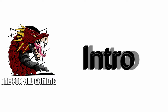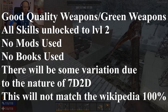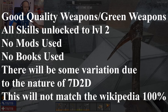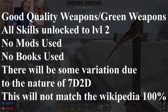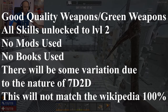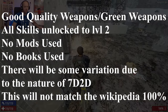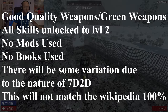First things first, the testing parameters. We are testing all weapons at good quality settings, or green, and we have tried to eliminate as much variation between the different weapons as possible. We have all the required skills unlocked for all the different weapons — that's for knuckle dusters, sledgehammers, and all other skills are at least level 2. There are no perks, no books, and no modifications used.